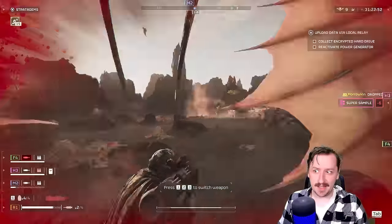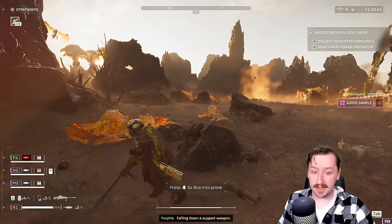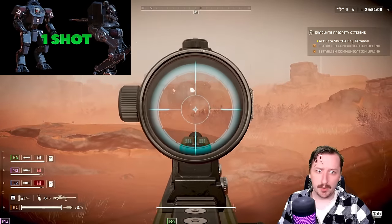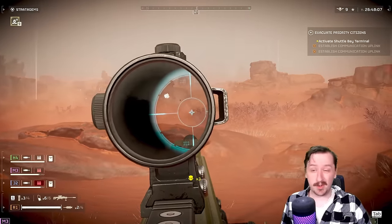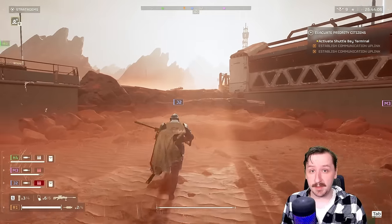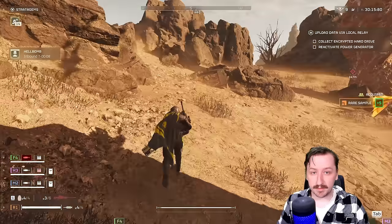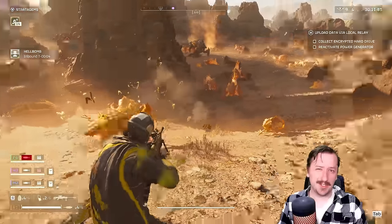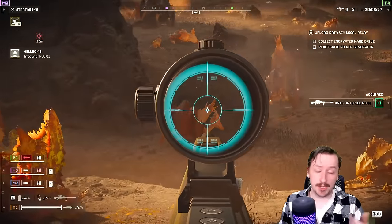The damage is actually so high that this can be really good against certain bug types and certain bot types. Against any of the medium bots, you can basically one-shot them with the Anti-Material Rifle, whether it's the rocket bots or the ones with the shield and the machine gun. If you hit them in the head, you can kill them outright. With the Warrior and Defender bugs, one shot to the head will kill them — though Defenders will die from bleed out, it still only takes one shot.